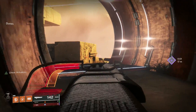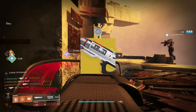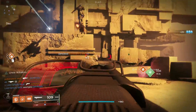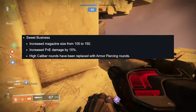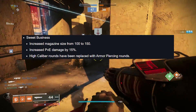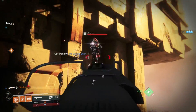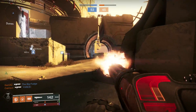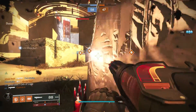Today we are looking at the exotic auto rifle Sweet Business. Sweet Business got a good buff inside update 2.6.0.1 — we got a magazine buff from 100 to 150, an increase in PvE damage by 15 percent, and high caliber rounds have been replaced by armor piercing rounds. Considering that Sweet Business already unloads on people, it probably already hit the max flinch factor, so armor piercing rounds just allow it to hit multiple enemies.